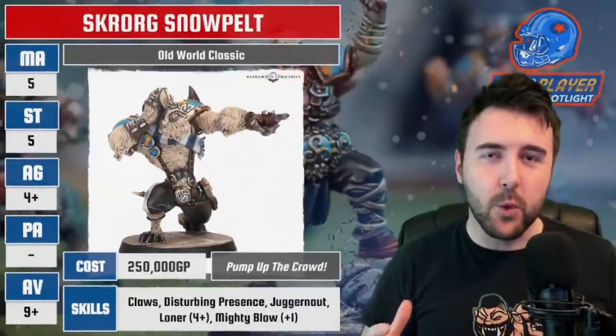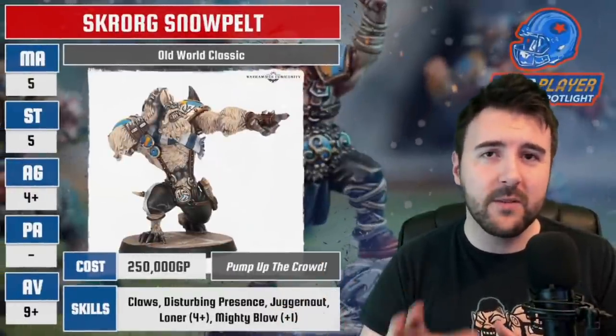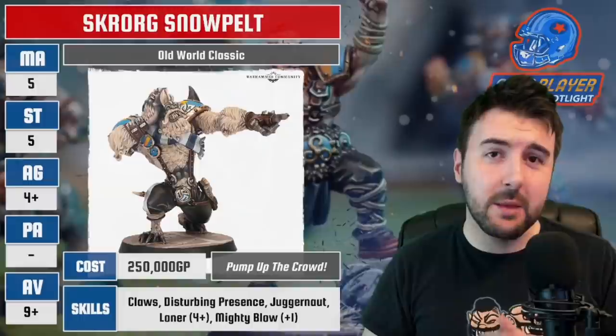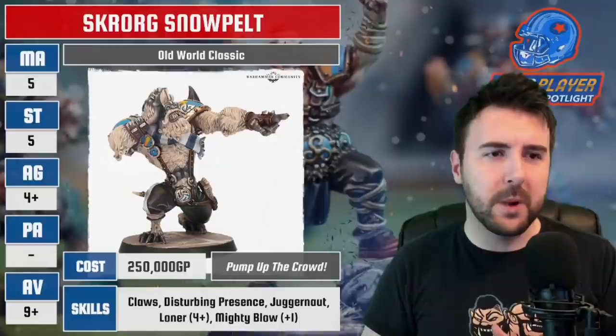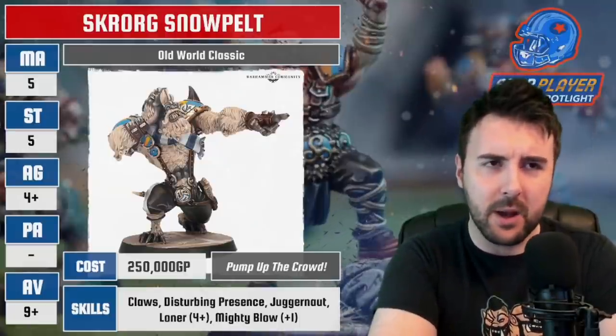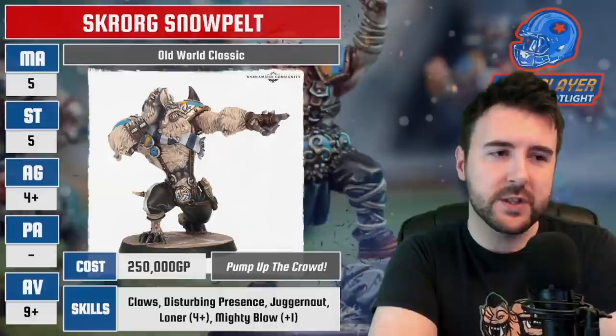Let's have a look at the rules for Skrog. Skrog Snowpelt comes in at 250k — that's 110k more than a Yeti. Starting with the stats: Movement 5, Strength 5, Agility 4+, Passing Nothing, Armor 9+. That is exactly the same as the rostered Yeti for the Norse team.